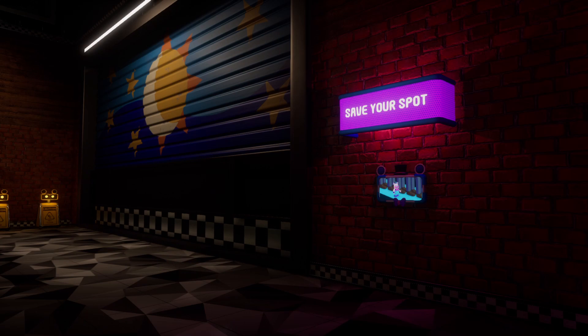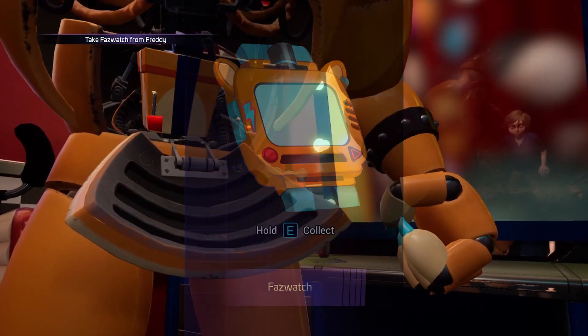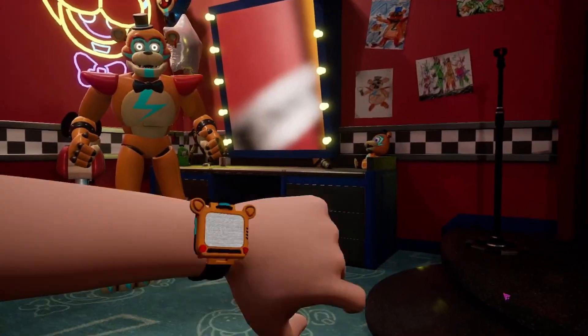So that's pretty much where we're gonna end up. We're gonna wanna get the Fazwatch from Freddy — that'll help us use cameras and all these different things. So once we attain the Fazwatch, we gotta press Tab to open it.